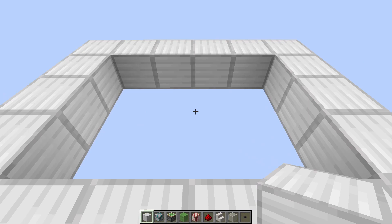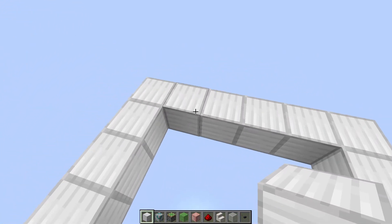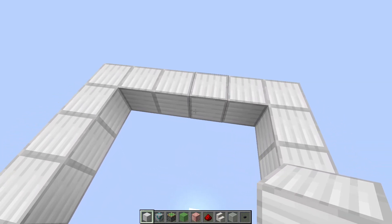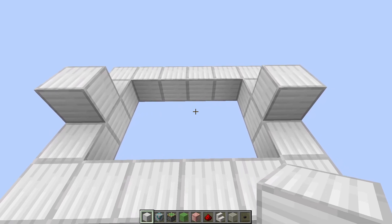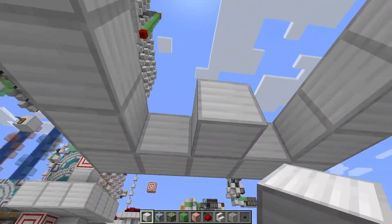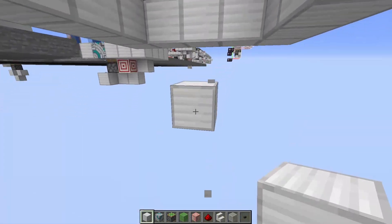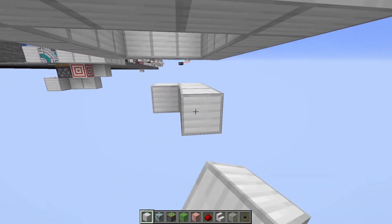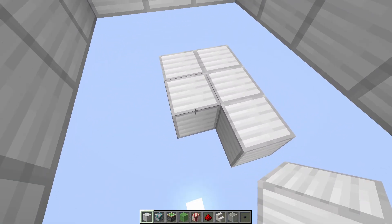So how do you build the RAD? You want to start with a three by four hole. Decide which end you want to be the front, and once you've decided that, go one block in from the middle and two blocks down. Then go one block to the right, two blocks back, and place a block there in the middle area.